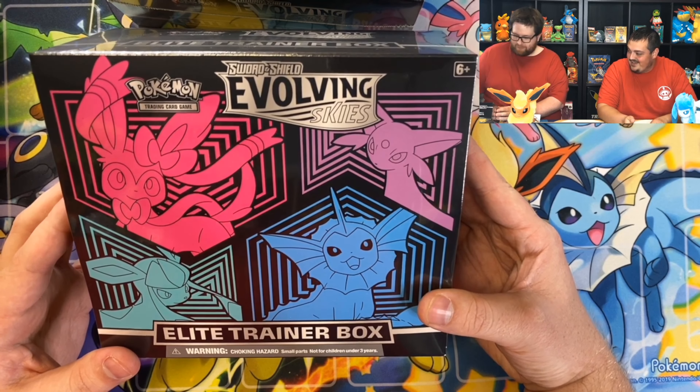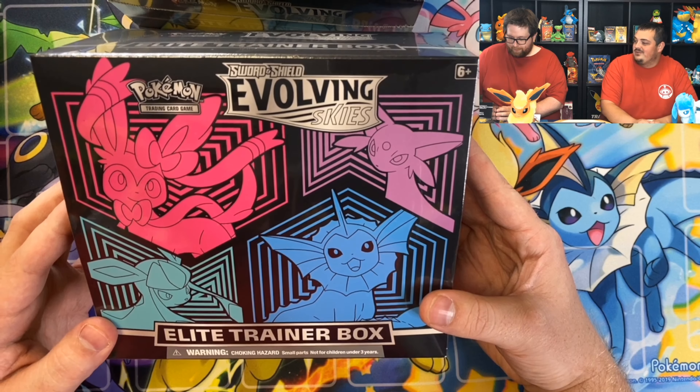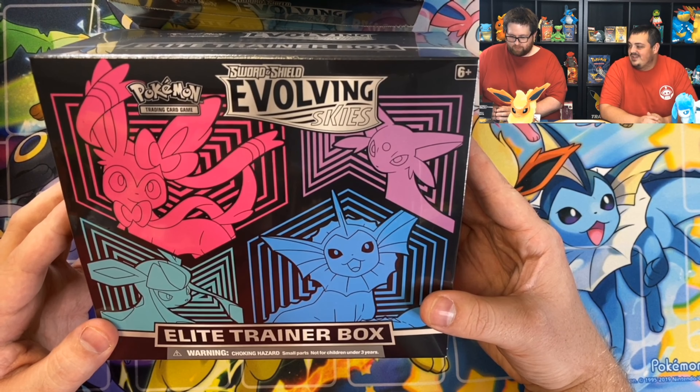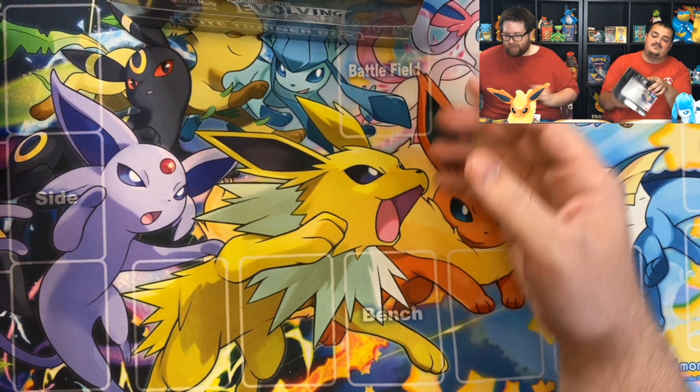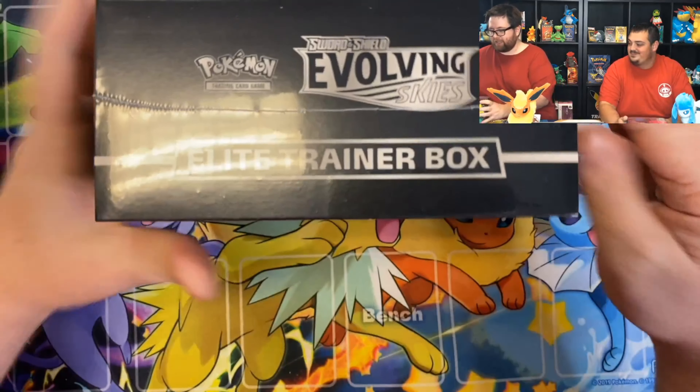I of course have gone with the best Eeveelution, Flareon, right here — gonna win the battle. But Stephen for some reason thinks that his Elite Trainer Box of the Sylveon, Espeon, Glaceon, Vaporeon is going to have better things in it than mine does. It has Glaceon and Espeon on it. I want to win, and I'll show you why.